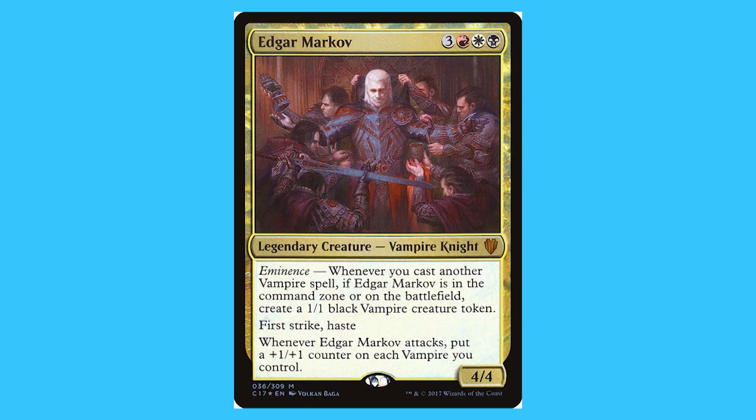Edgar Markov. For three red, white, and a black you get a legendary creature Vampire Knight that is a mythic. It has eminence. Whenever you cast another vampire spell, if Edgar Markov is in the command zone or on the battlefield, create a 1/1 black vampire creature token. Edgar has first strike and haste. Whenever Edgar attacks, put a 1/1 counter on each vampire you control. And Edgar is a 4/4.